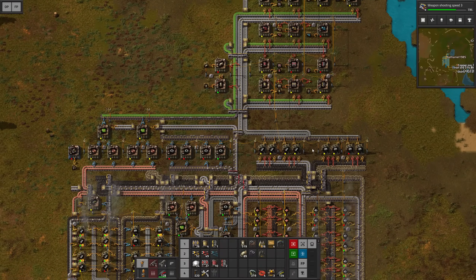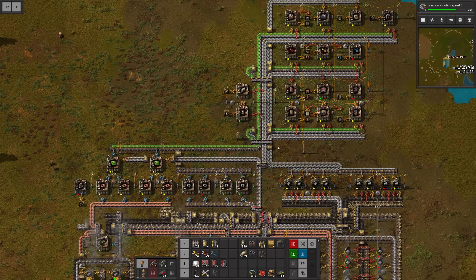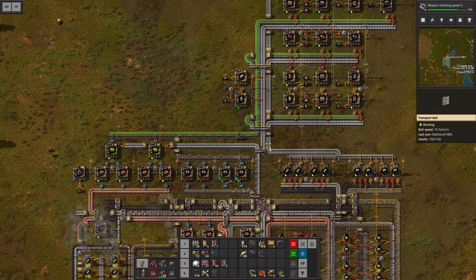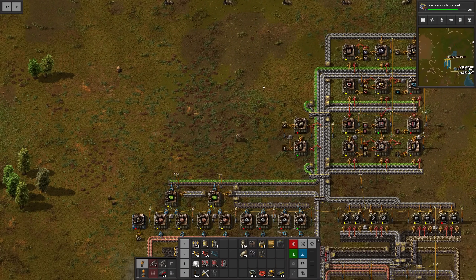Hello everyone, my name is Nathan and today it's time for another episode of Factorio here in our step-by-step to megabase series. In the previous episode we started to explore some of our surroundings in order to locate more ore veins, and we also tapped into the crude oil and brought it over to our base so we can go for the next science pack today.